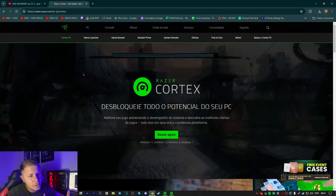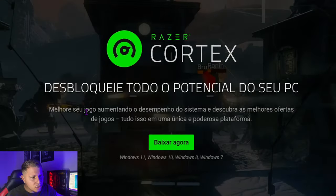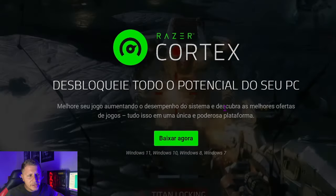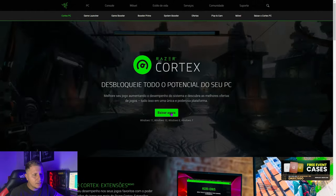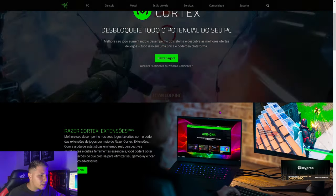Você vai ser redirecionado aqui para o Razer Cortex, tá vendo? E aqui mesmo fala: melhore seu jogo aumentando o desempenho do sistema e descubra as melhores ofertas de jogos. Você clica aqui para baixar agora, e ele vai basicamente te dar um setup. Você só vai seguir o setup.